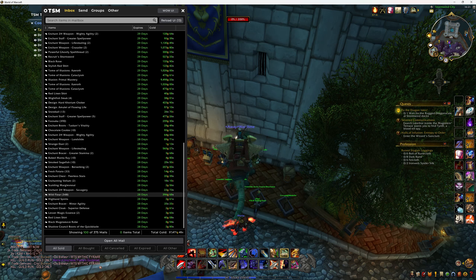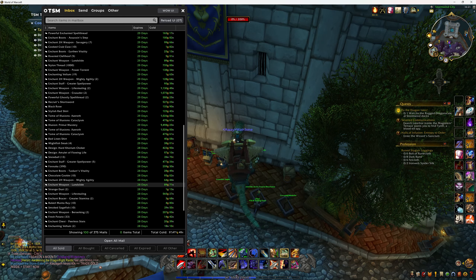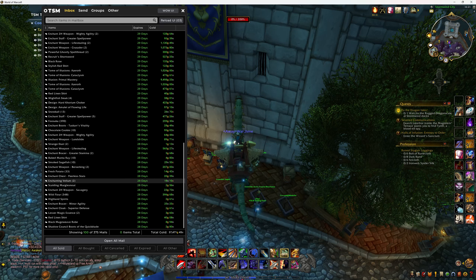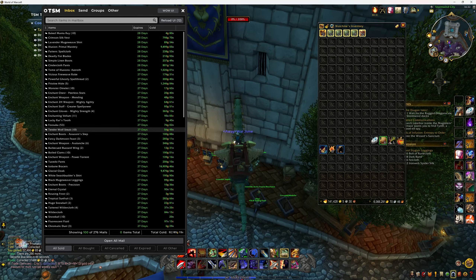Time of illusions sell every so often — amazingly it's actually not too bad. Wildflower sold — it's just some crafted items. Not much here but 37,000 gold. Next little bit — 52,000 gold, that's not too bad.